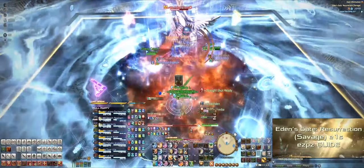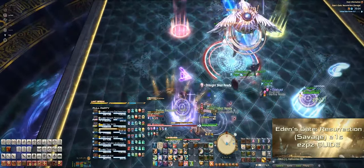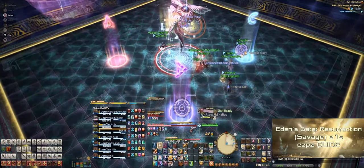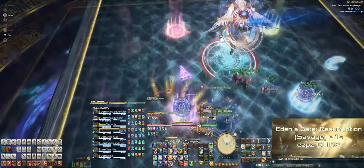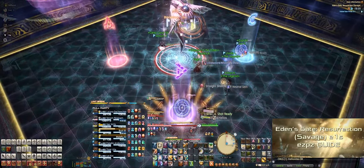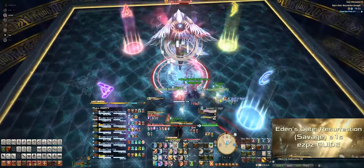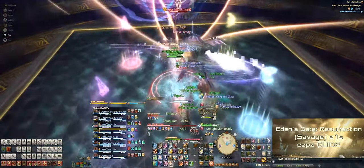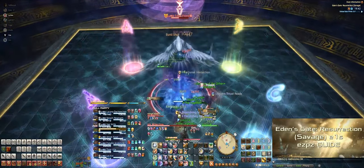Next up, the healers will get the target markers on their heads and will need to pass them to the DPS. In our case, we had the healers swap their targets to the ranged DPS on markers C and D. Be careful, as the healer targets can be passed to anyone, so move out as quickly as you can away from the party. Once the DPS has the target, it will explode, giving them a bleed which needs to be healed accordingly. Immediately after that, Eden will cast Spear of Paradise, which is the double tank buster. Note: you cannot give these targets to the tanks, because when the targets explode that person gets a physical vulnerability debuff, meaning the tanks will die when they get hit with their tank busters.